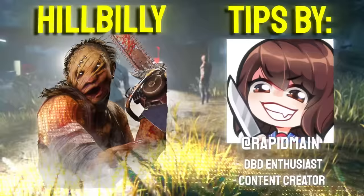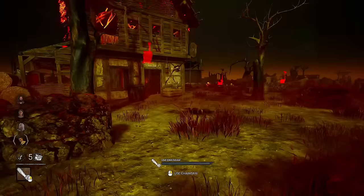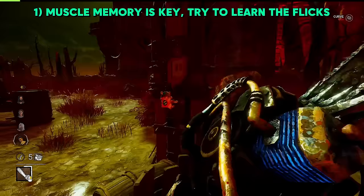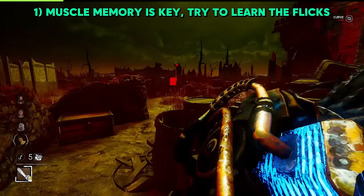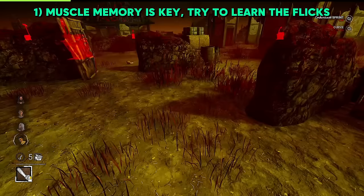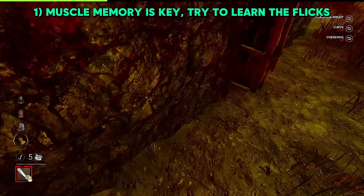Hillbilly from Rapid Main. Muscle memory is pretty much everything on Billy. Get used to the turn rate early on without using the add-ons and getting used to that curve. A good way to practice is by not facing the survivor whatsoever, getting a little bit parallel to them by the tile or the survivor itself, and then quickly trying to flick in the direction through the loop. Once you've gotten a handle of this and the turn rate, then simply apply the add-ons to go much faster.